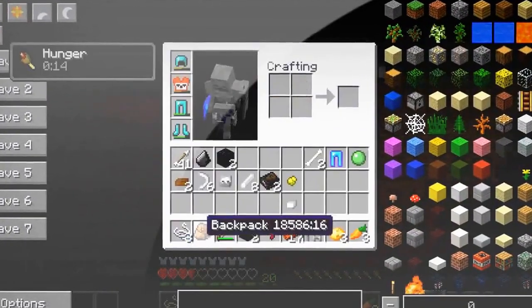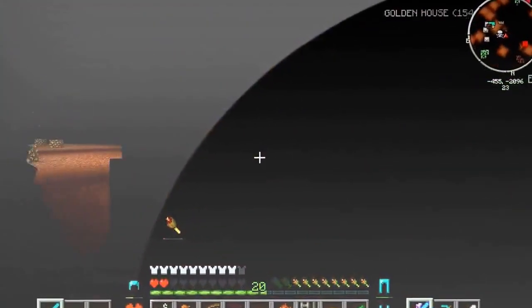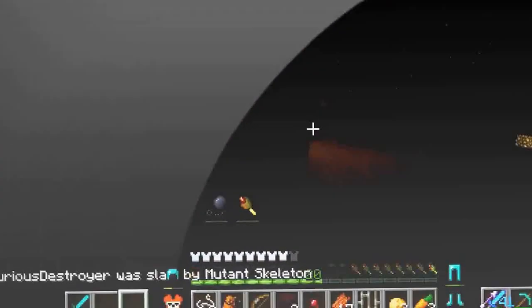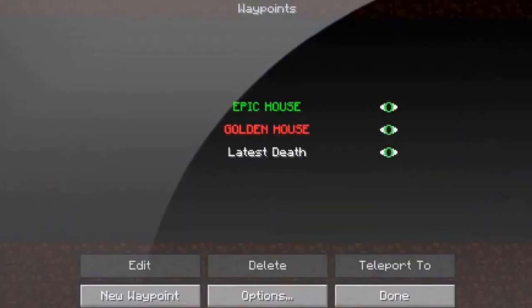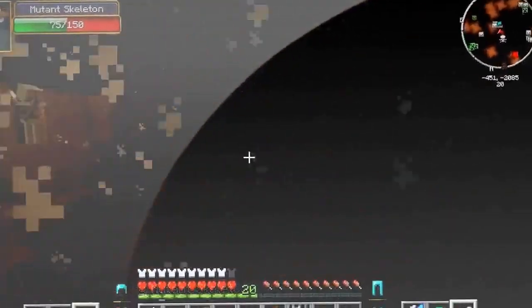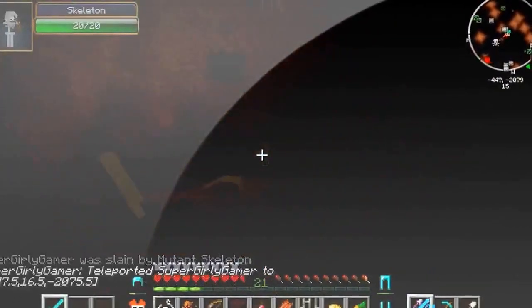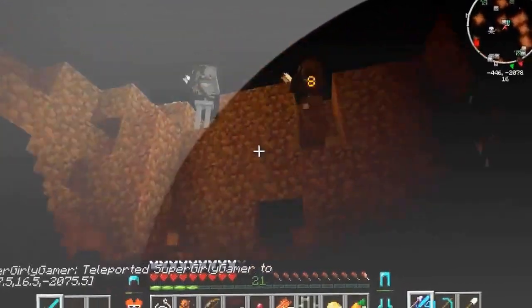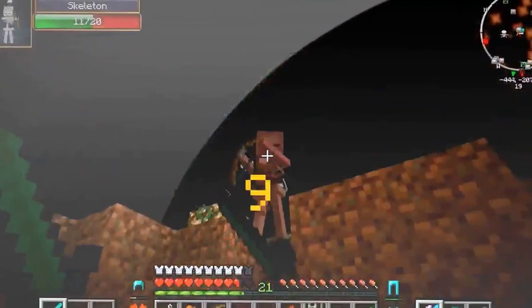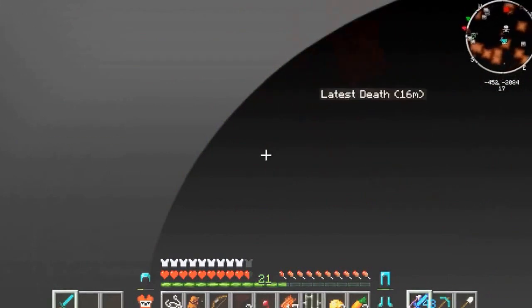I'll piece this together off camera because it's gonna be really boring. There's another mutant skeleton — he's really mad at me. We can kill it! I'm gonna blow him up. Oh yeah, how does that feel? There's a huge hole now. I just did like 30 damage with an explosion! Don't kill me — I'm trying not to. Oh I got him, good job! Oh I think I turned into him.